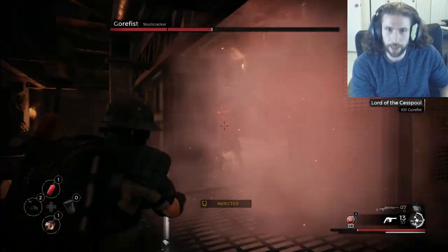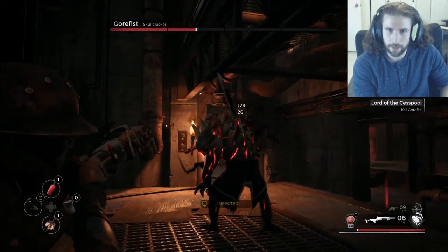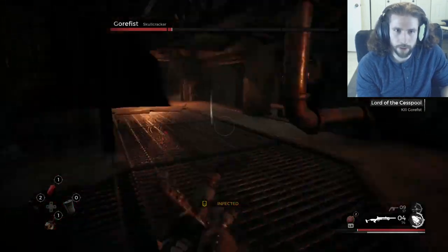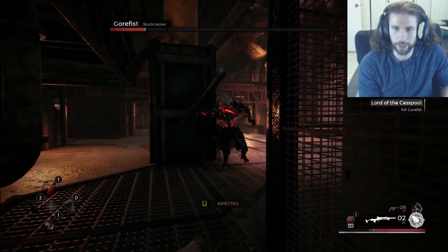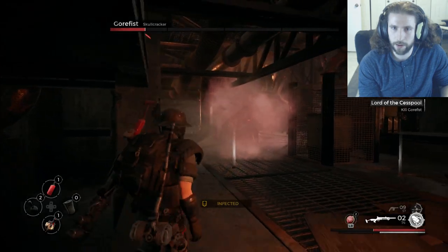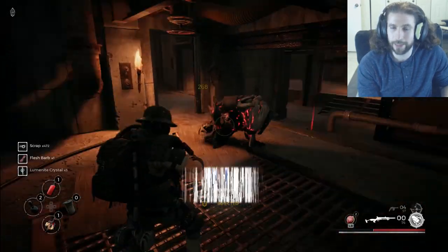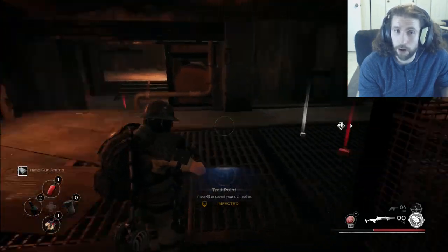That's essentially it — when it's there, dodge forward, shotgun. Now we've got to get back. Dodge forward, shotgun. I got a little greedy, that was my fault. Get ready for the shotgun, dodge forward, hit him. Hit him again — and that's how you do Gorefist, guys. He's a very simple boss but there are some intricate mechanics you definitely have to pay attention to when fighting him.